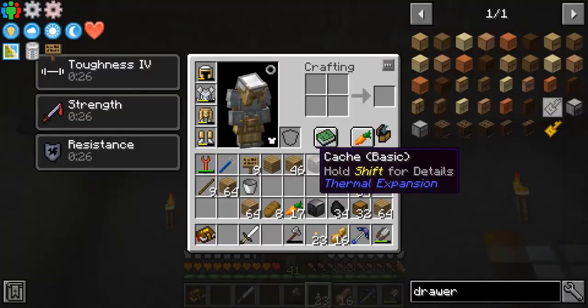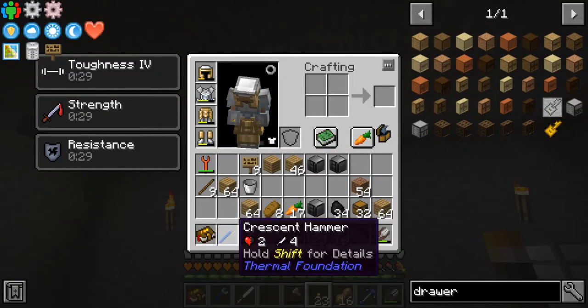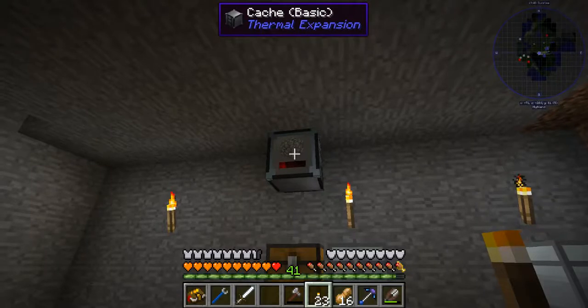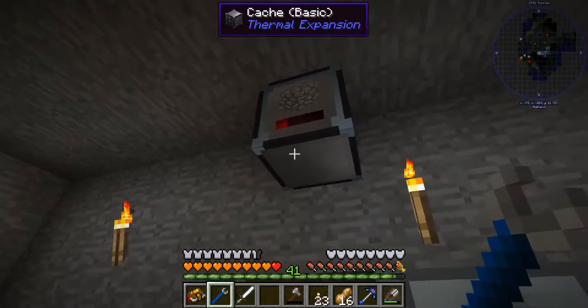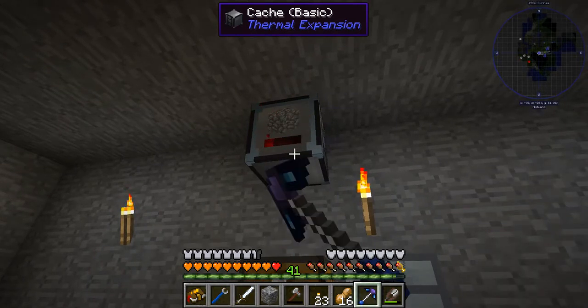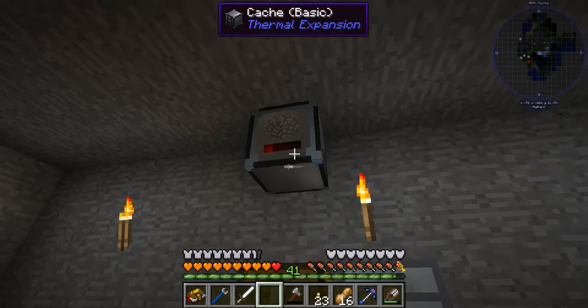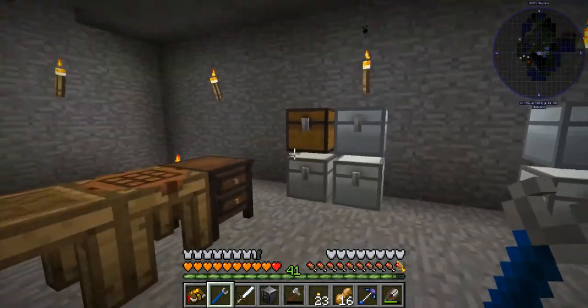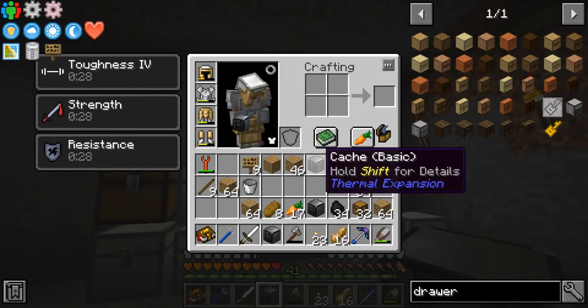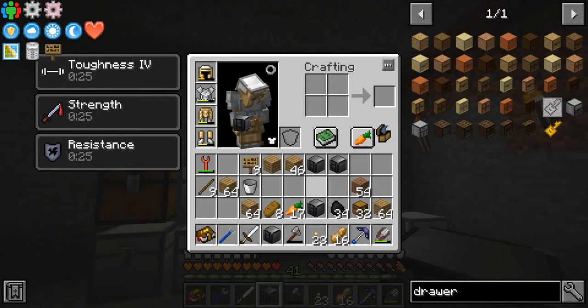We're also going to have a couple more caches made, and this is very important. This here is a crescent hammer, made simply with some iron and one tin ingot. You need this in order to move these caches without destroying the items in them — you can't even mine a cache without it. You just shift-click and you will pick up the cache. It shows how much cobblestone is in there, so it does store the items properly. These still hold 20,000 items, so we do need that for any of the bulkier items we don't want to put into a little storage drawer.